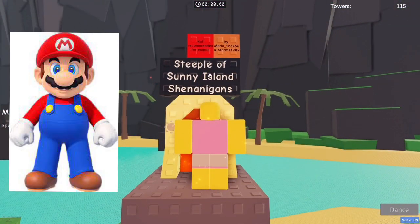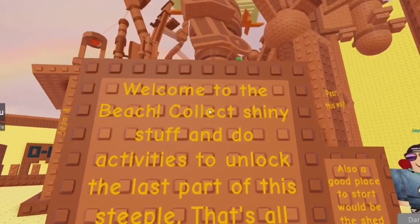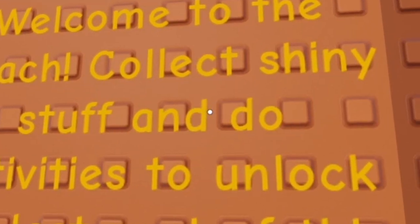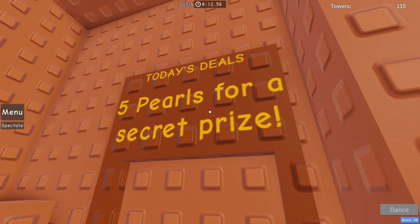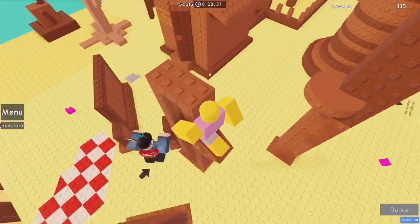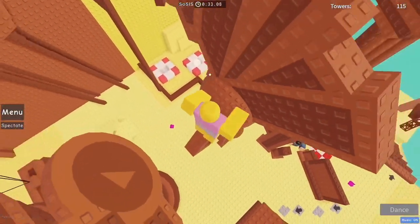It's by Mario and Storm T. Okay, welcome to the beach. Collect shiny stuff. Shiny stuff — where's shiny stuff? I need shiny stuff. Today's deal is five pearls for a secret. There is a pearl. There is an ender pearl. I'm going to use that.